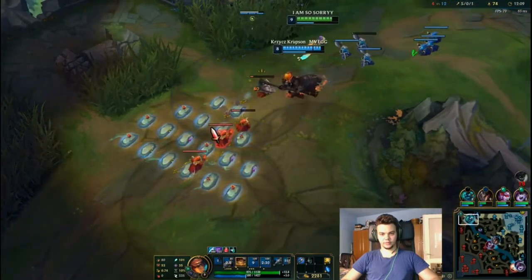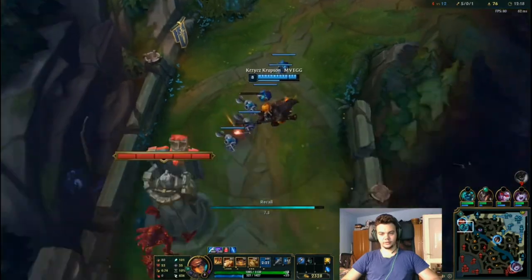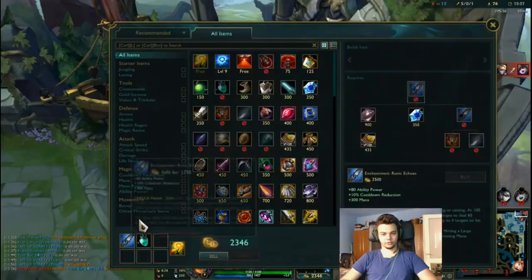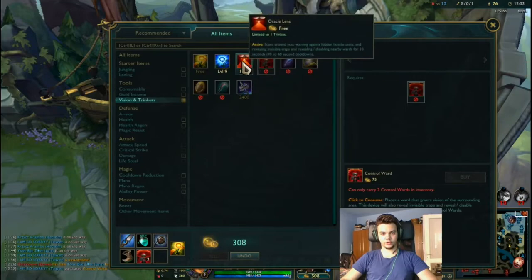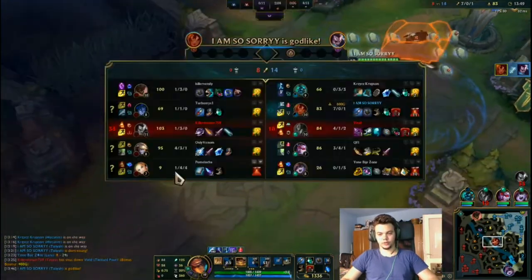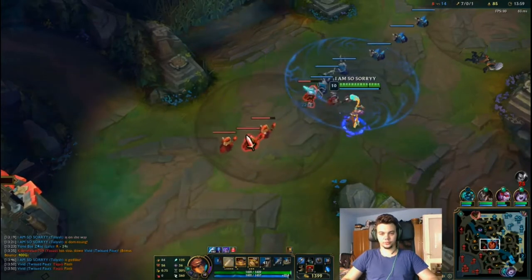We have problems on bot. Going to get the Orb, two Vision Wards, an Oracle, and move towards bot. He went straight through my E — 7-0. I'm not having Dark Harvest; that would have been good. But we are getting advantage on bot. I could get a kill on Kayn. When you are fed on this champion you can just do stuff like that.